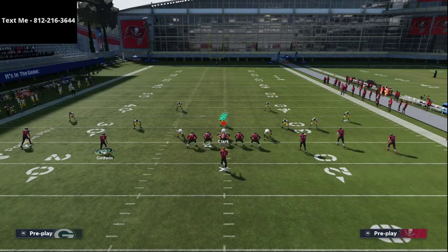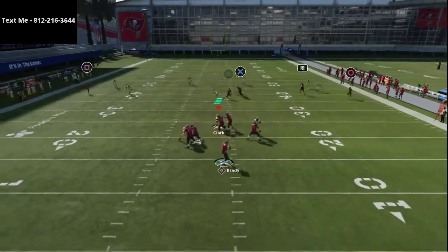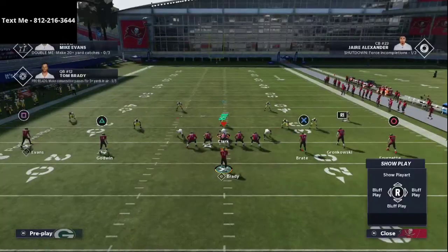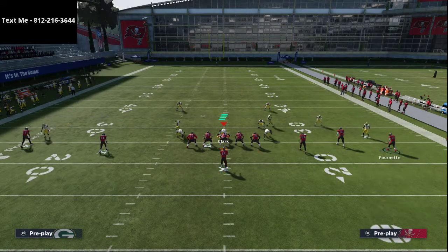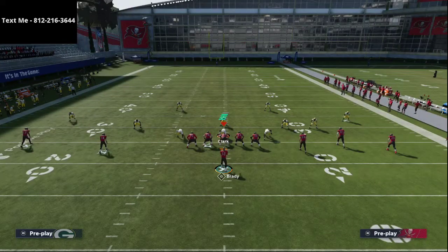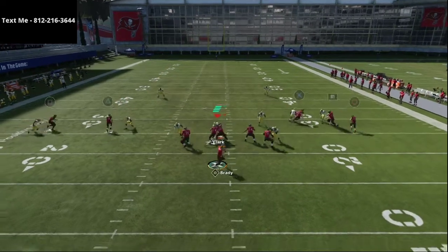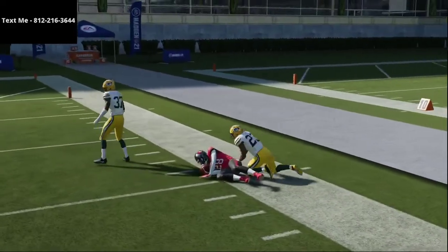You can put Godwin on a crossing route, do double crossers — just motion Godwin to the right, motion-snap him. The purple zones will sometimes suck in against that setup. For man coverage, you have a route to Gronkowski. If they're running a lot of press man — which is kind of the meta right now — motion Fournette to the right in Empty Stick and Nod. That little motion snap of Fournette absolutely kills press man. This formation does it very well, and you're almost going to automatically get a one-play touchdown against press man or Cover 2 Man.